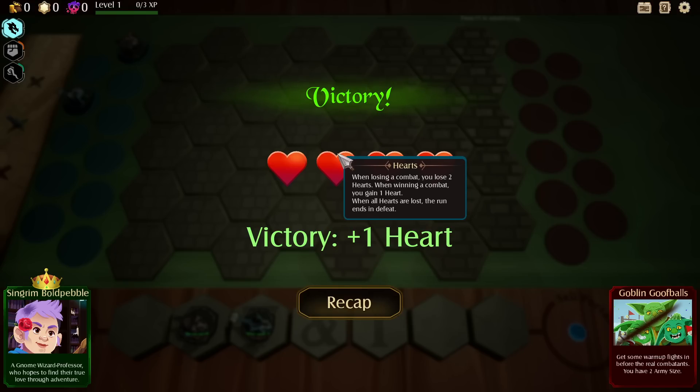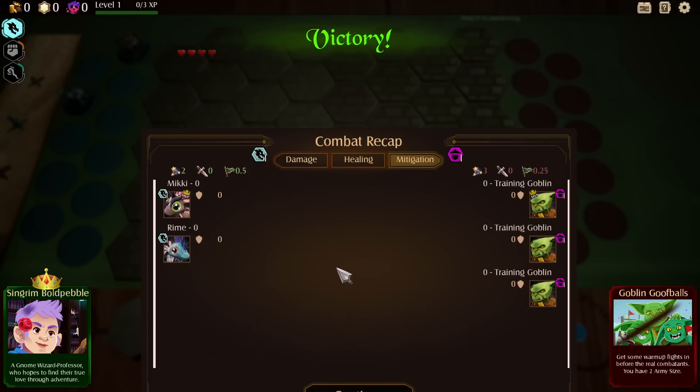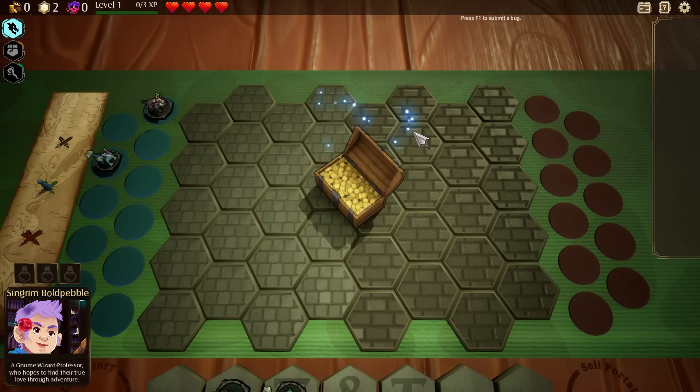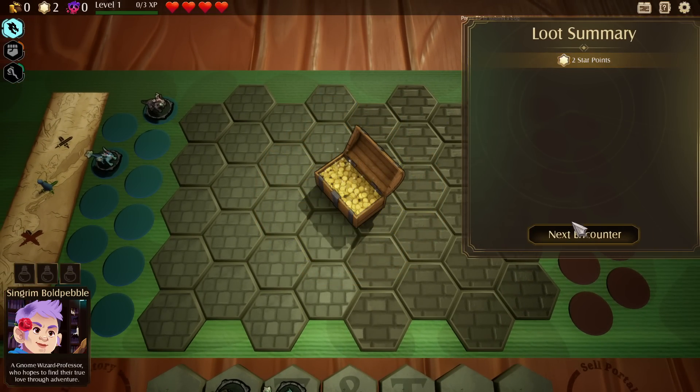Hearts are shown right here — whenever you lose a combat, you lose 2 HP; if you win, you gain a heart. Bosses: if you lose on a boss fight, I believe it is an instant death.